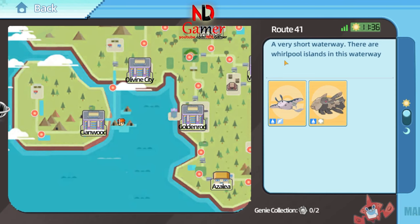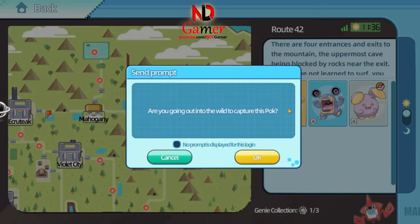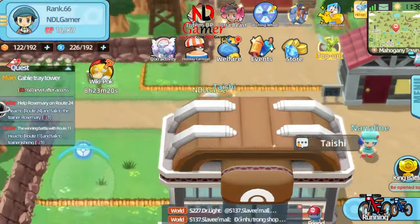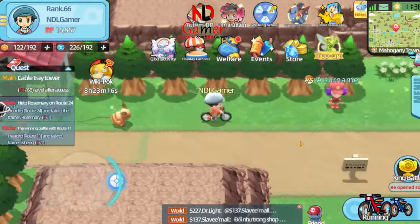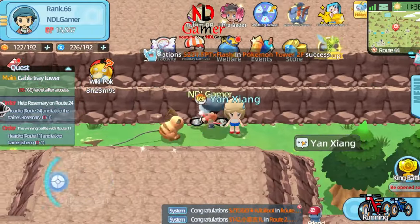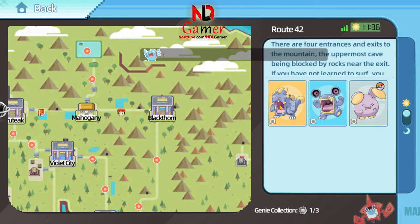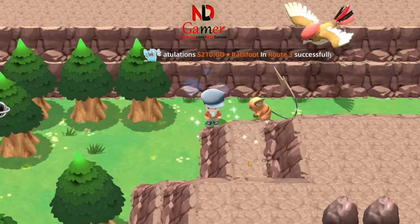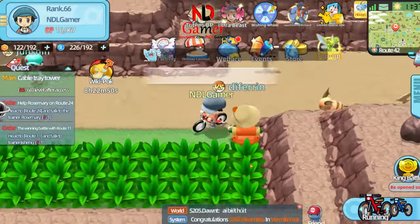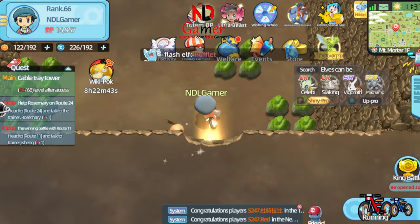Third, on Route 42, there's a cave. Just use auto to reach the Pokemon in the image, then turn into the cave. Here, you'll find Celebi and Slaking.